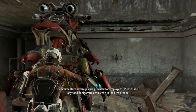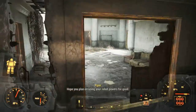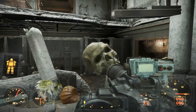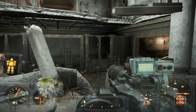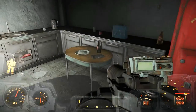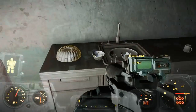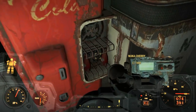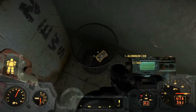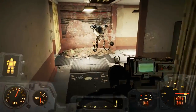Complimentary drinks — excellent. We find Molrat meat, Nuka-Cola Cherry and Quantum in the break room. My favorite flavors of Nuka-Cola. That did take a long time to loot, but we fully looted the kitchen. Sales staff are provided with a business suit, the cost of which will be deducted from your first commission. Please take a moment to dress in your proper work attire and follow me into the clean room.